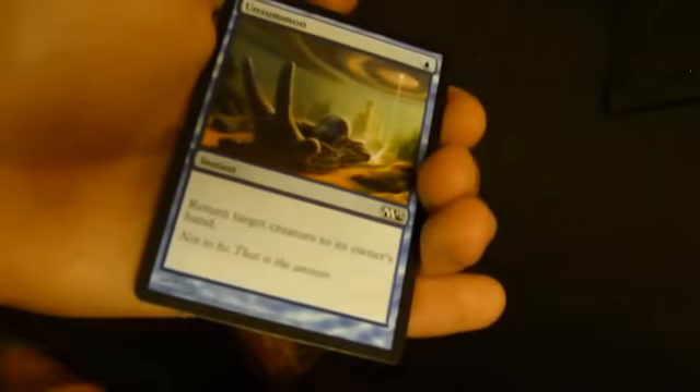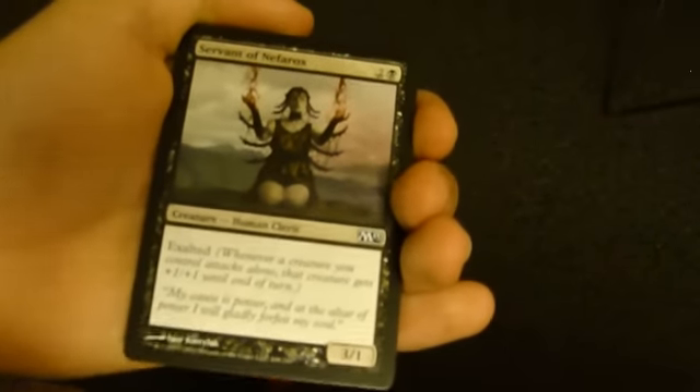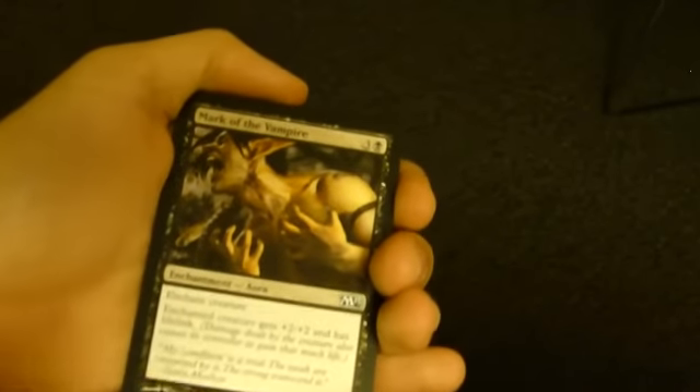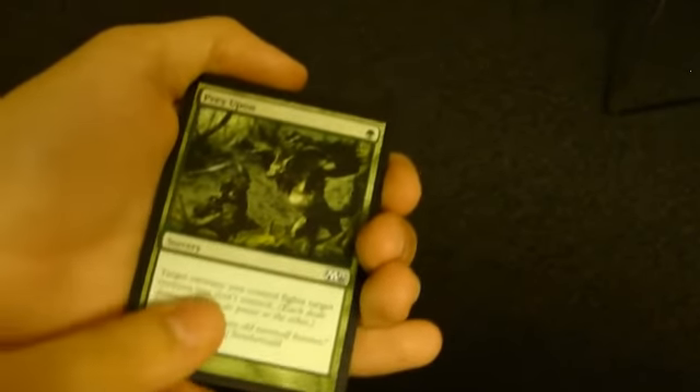Unsummon — very, very good. Let's see if I can make the glare go away. Servant of Nefarox — very powerful. Anything with exalt is just good in this format. Mark of the Vampire — I've seen it had play, but otherwise nothing too great. Prey Upon is great — good removal in green.